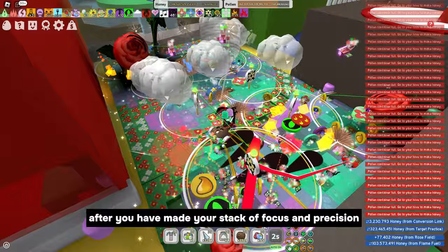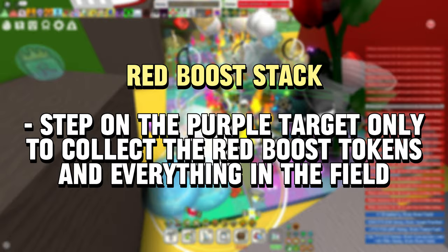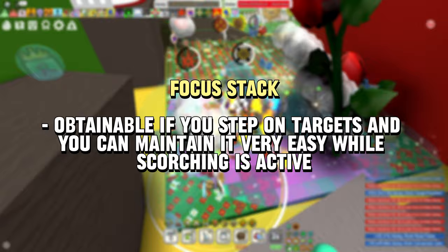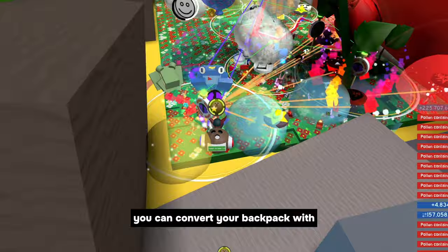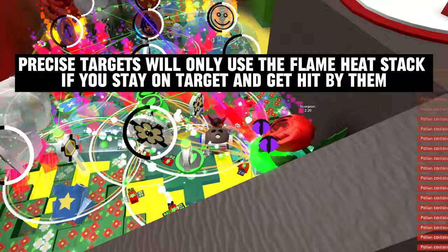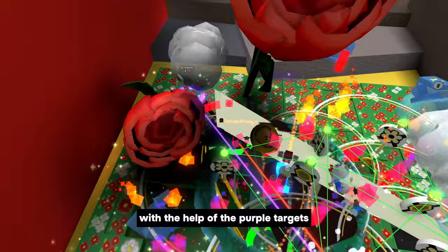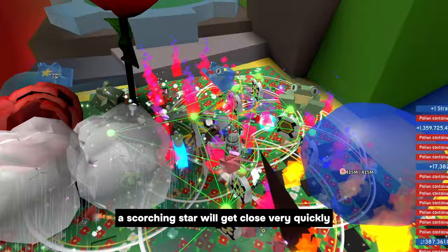Try to make your Precision Stack from now on, because the first Scorching Star will approach. After you have made your stack of Focus and Precision, try to make your stack of Red Boost tokens. Try not to use Stingers or Micro-Converters yet. You can convert your backpack with the Purple Targets from Precise Bees. This will convert the pollen into honey and at the same time you can maintain your Focus, Red Boost, and Precision stacks. With the help of the Purple Targets, you can spawn Precise Marks that stack three times like the other marked token.